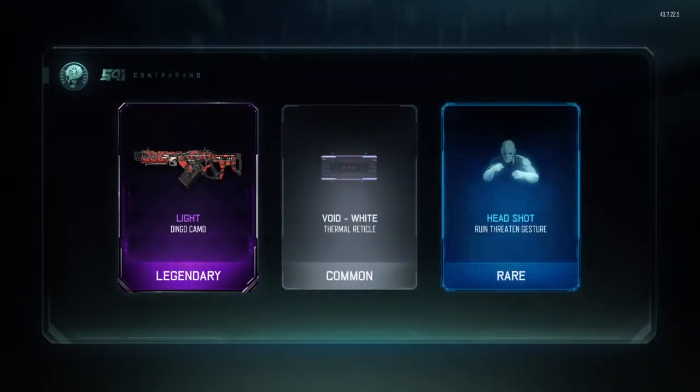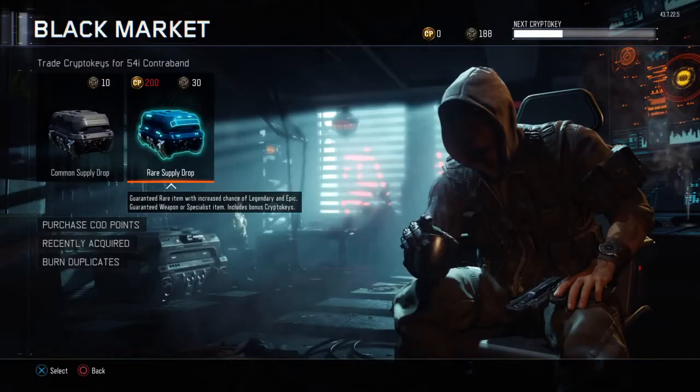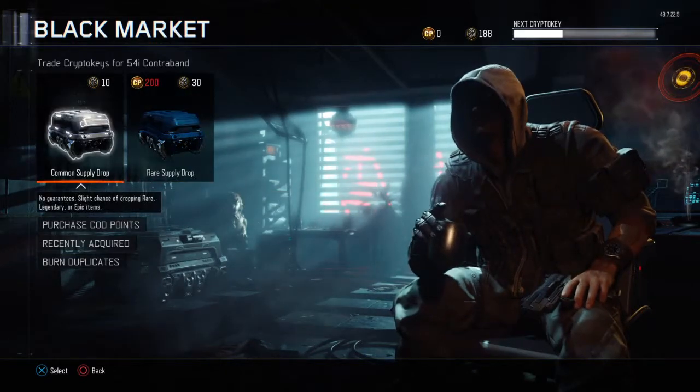Let's see what I get — come on! Yes, that was actually a good start. Oh, headshot! And I got a five crypto key bonus which is amazing. Since I'm done with this rare supply drop, next we're gonna do common.